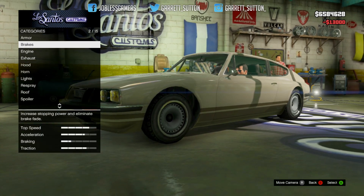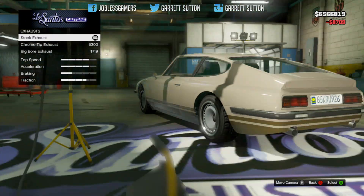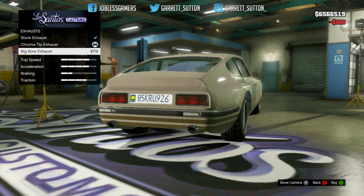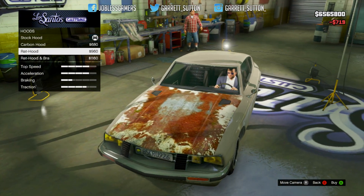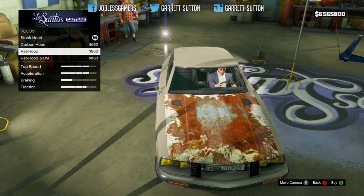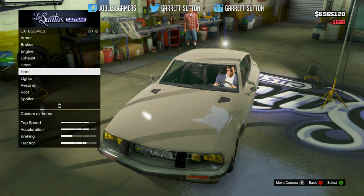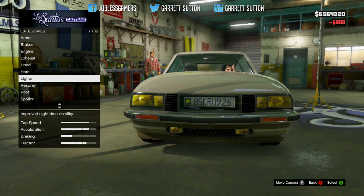Let's go ahead and repair the vehicle. Armor: 100%. Brakes: race brakes. Engine: level 4. For exhaust, we're going with the big bore. Hood — oh my god, the ride hood is disgusting, why would you ever want that? Let's go with the carbon fiber hood. Actually, you know what, let's just go with the stock hood. Xenon lights is a must.